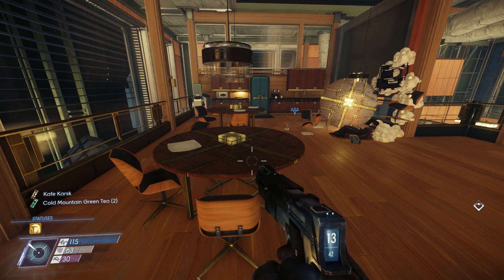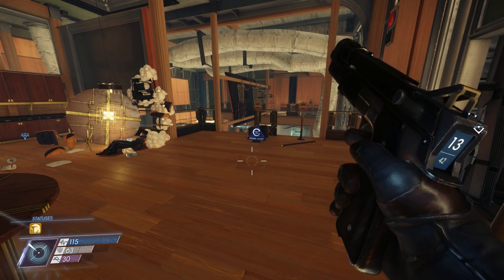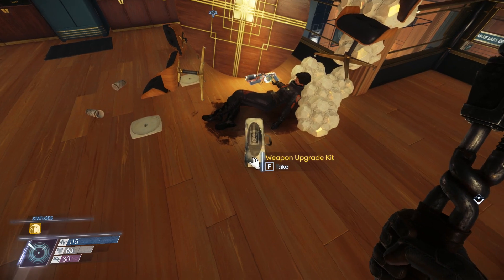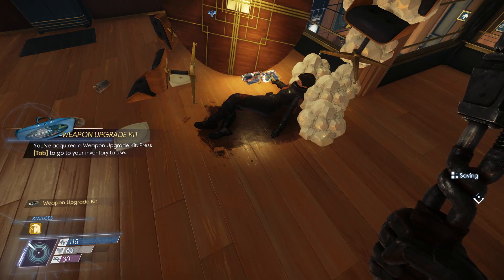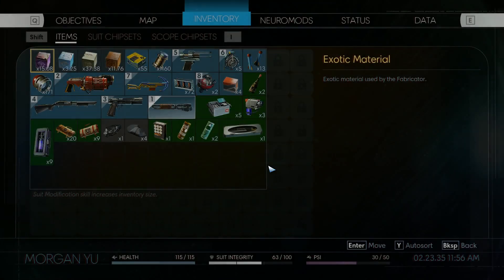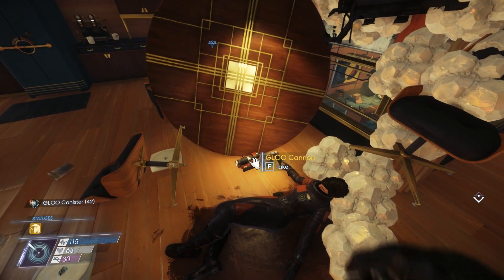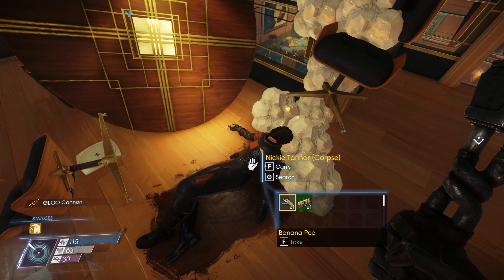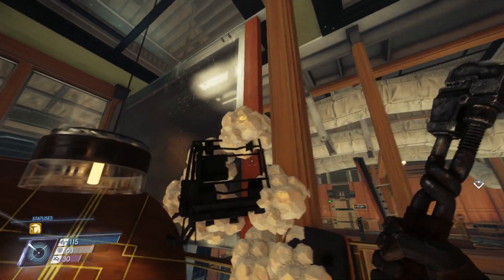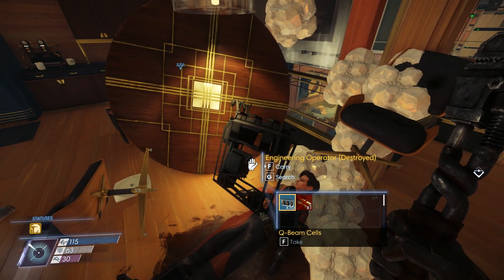Boxed unagi rolls - what is the obsession with eels in this place? I mean I love eating eel, but... oh, a free weapon upgrade kit! Nice. And what is that - an extra glue cannon. Is that worth the inventory space? Yeah, I can recycle that for a lot. Hello Nikki Tanar - rip. Now that I freed that engineering operator I can loot it.